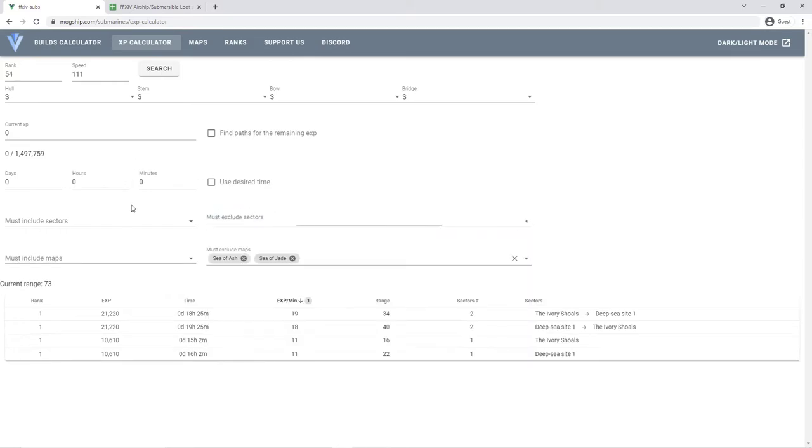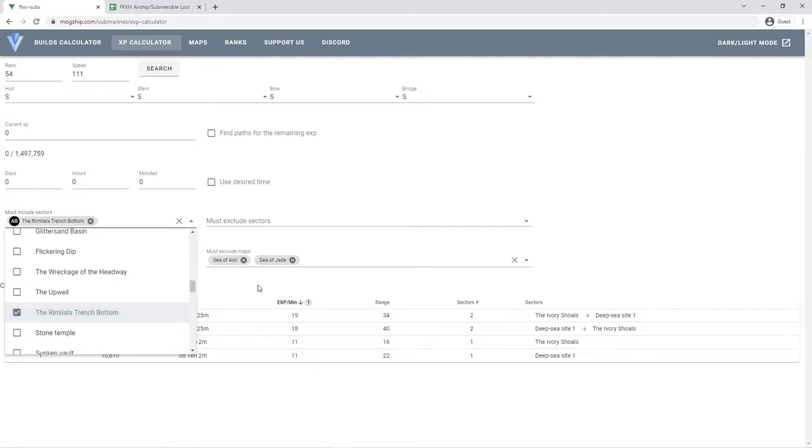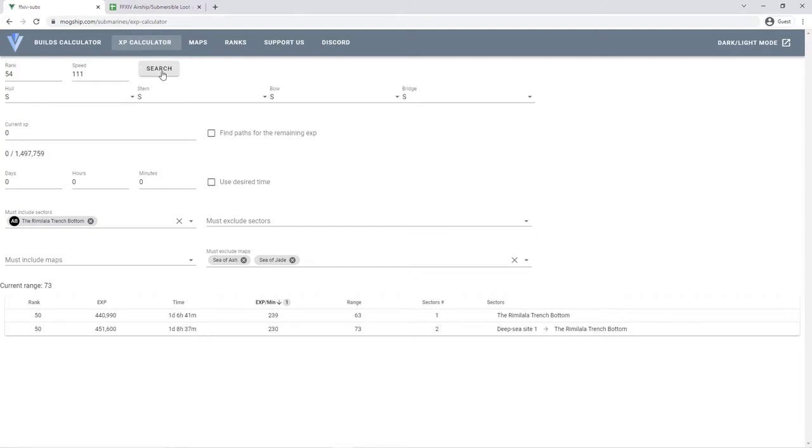Hypothetically, I want to make sure I include the Rimelala Trench Bottom because I'm trying to unlock the Sunken Vault so I can move on to the Sea of Ash — the Sunken Vault is unlocked from the Rimelala Trench Bottom. Once you unlock Sunken Vault, you run it once and that starts unlocking the Sea of Ash zone. So I hit search and it gives me two routes: either hit the Rimelala Trench Bottom by itself, or deep sea one and then Rimelala Trench Bottom. Hitting Rimelala by itself is more efficient because the EXP per minute is higher.